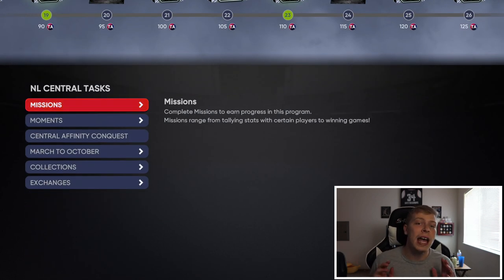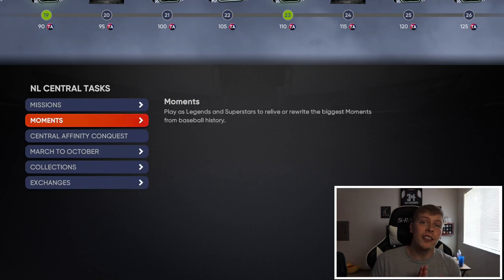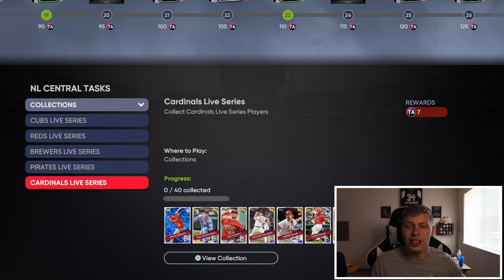The way you get all this stuff completed is you go down to the NL Central tasks. You've got missions, moments, conquest, March to October, collection, and exchanges - lots of different ways to get TA to build up towards getting one of those choice packs. March to October is a decent option but it takes like 12 hours to finish, so it's not really worth it. Collections is good if you're actually building towards getting the Chipper or some of these collections done, but you really don't get a ton of TA per team, so it's not worth it in my opinion either.